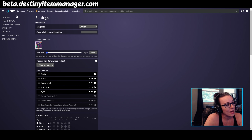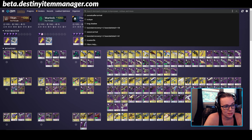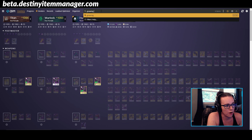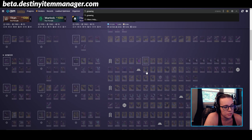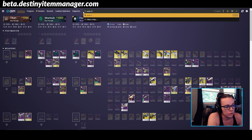So now let's go back to the inventory and take a look at this search bar up here. You can always search for different items — like say I want to look for my Gnawing Hunger, I can put 'gnawing' in here. It's going to highlight all of my Gnawing Hungers and kind of gray out everything else, so it makes it a lot easier to look for specific items. You could also do 'auto rifles' and it's going to highlight the auto rifles for you, sniper rifles, et cetera.